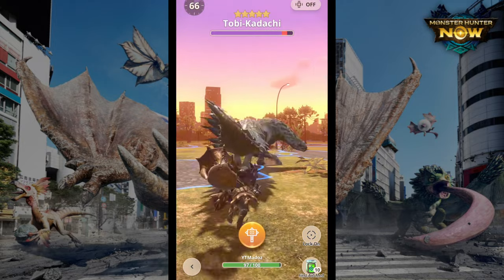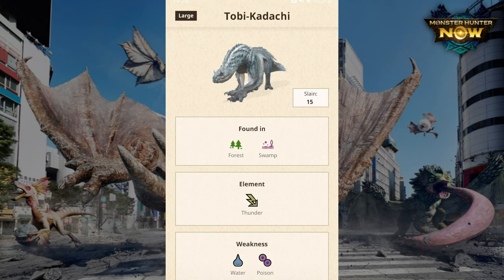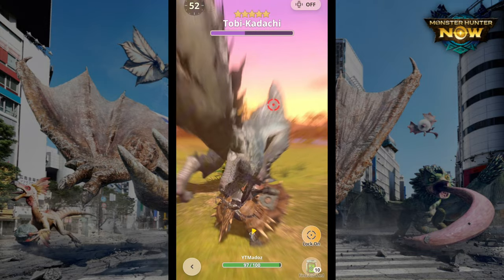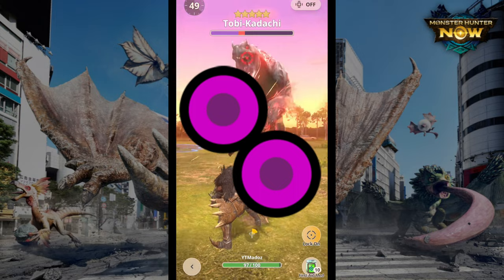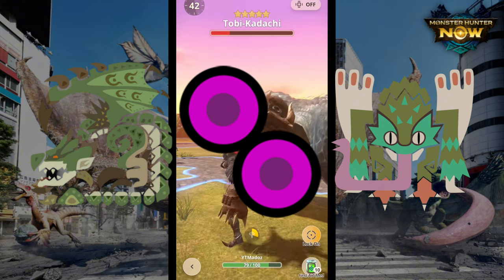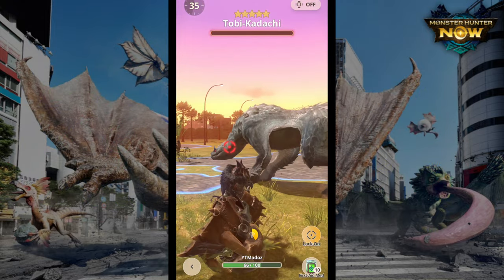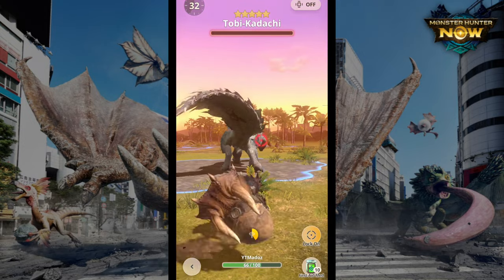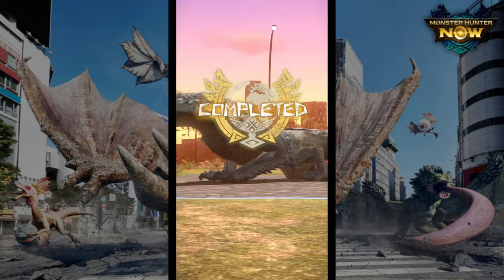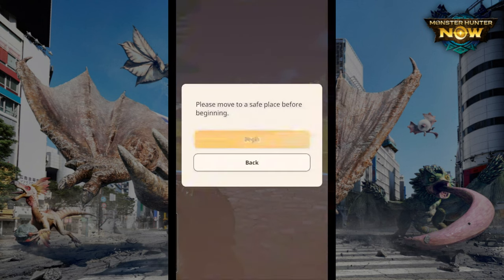First off, the weaknesses — Tobi-Kadachi is weak to poison and water. For poison weapons, the main sources are Rathian and Pukei-Pukei, and they're quite obtainable. Pukei-Pukei especially, since you can get it very early. Rathian you need to reach Chapter 9 for her weapons. Poison is quite strong against Tobi-Kadachi because once afflicted, it takes chip damage from the poison, slowly chipping its health while you're attacking.